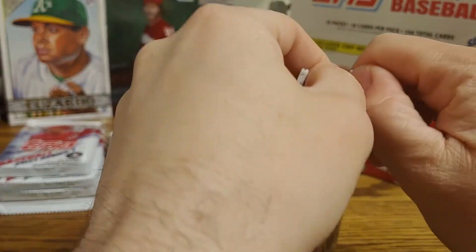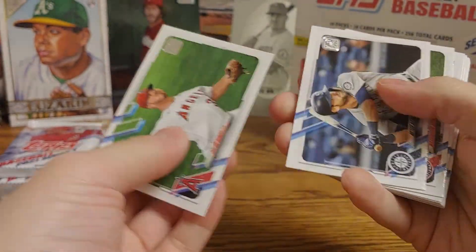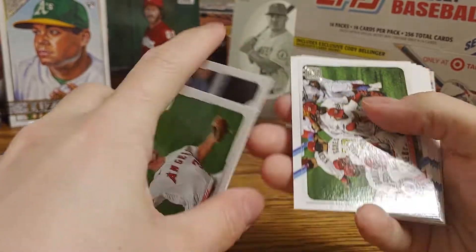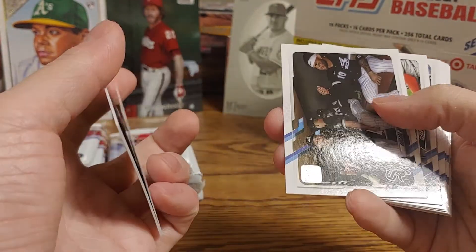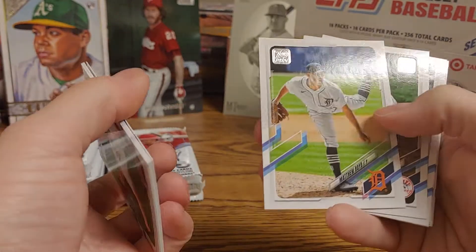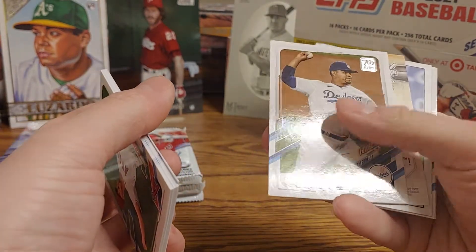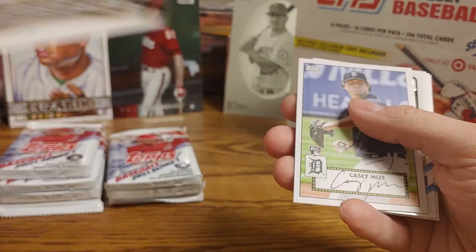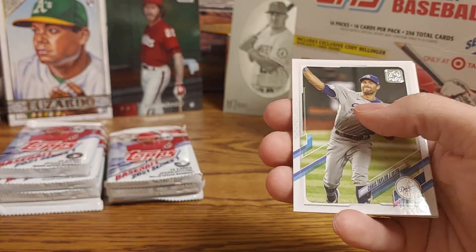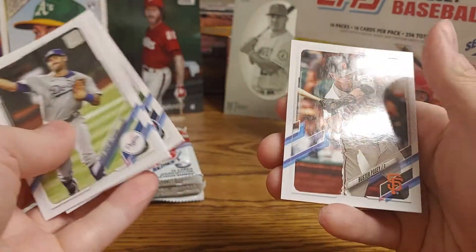Alright, eight down, eight to go. First up is Dylan Bundy, Mitch Haniger, a Washington Nationals, a Sox team card, a post-game celebration or handwash with the Blue Jays, Matthew Boyd, Luke Volt, Josh Reddick, a Future Stars Bruce Groetewold, another home run derby card of Vladimir Guerrero, Casey Mize 52, Chris Taylor, Motor City Mashers Tigers, Howie Kendrick, Byron Buxton, and Buster Posey.